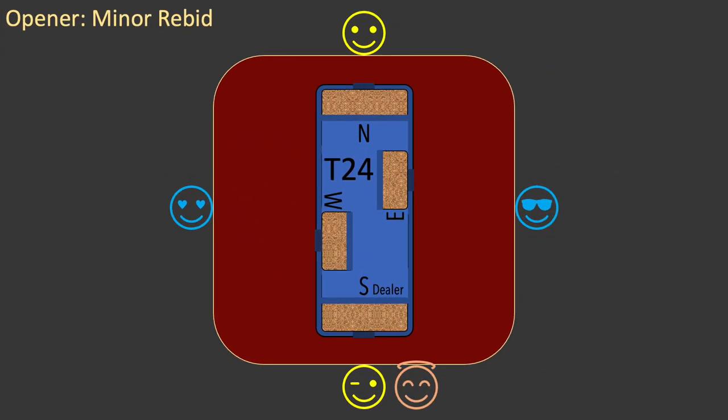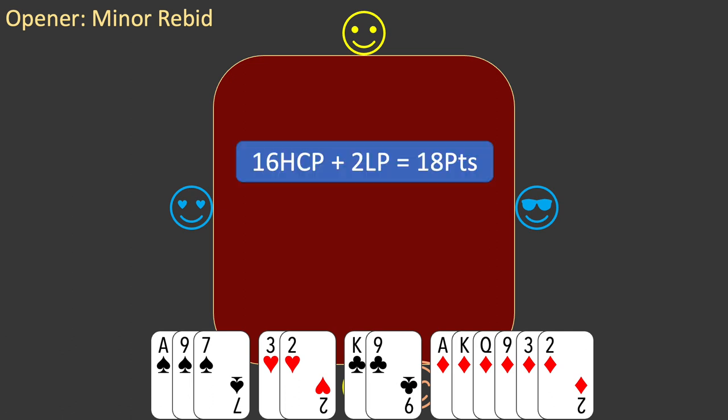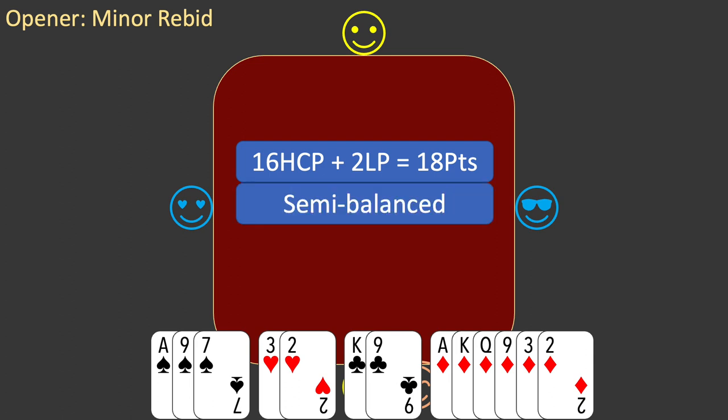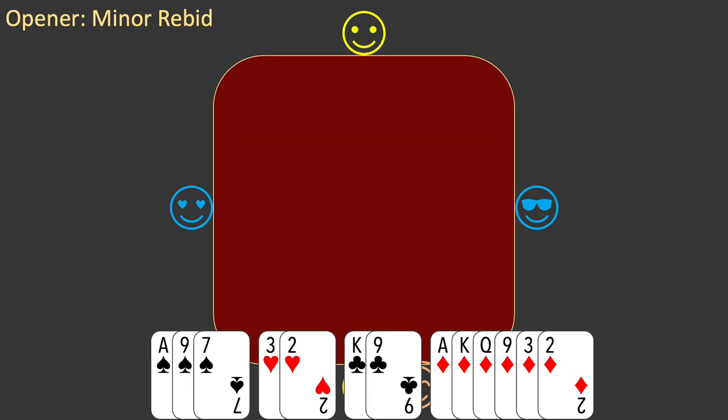Now let's look at another board — this is board T24. You are the dealer. Here is your hand. You have 16 high card points and two long points for a total of 18 points. With two doubletons your hand is semi-balanced, and you have only one biddable suit: diamonds. You open the bidding with one diamond and west passes.